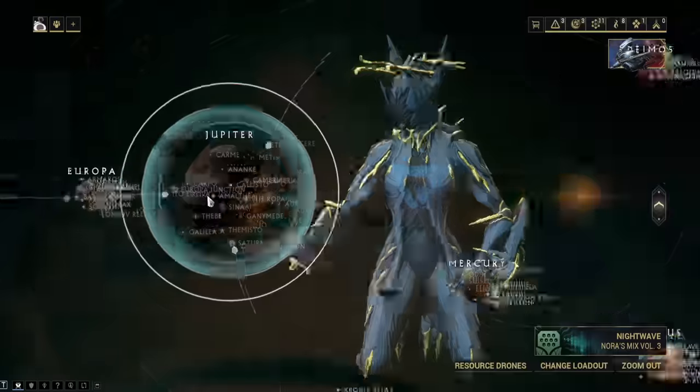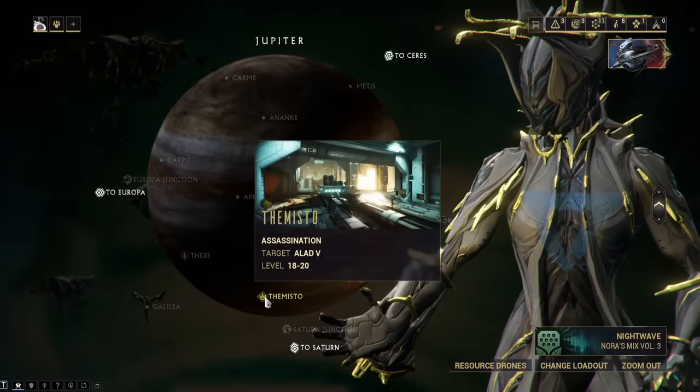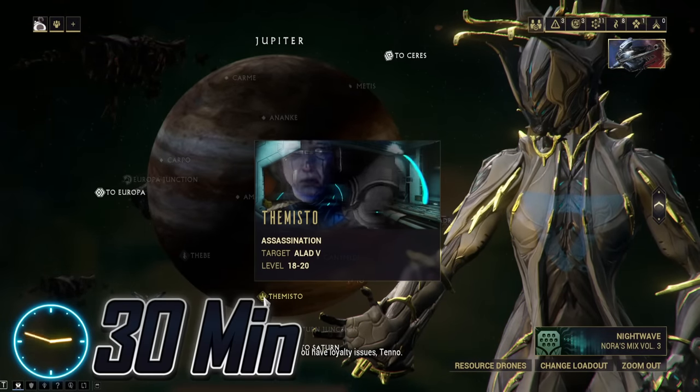Valkyr. Her parts are rewarded from the regular Alad V on Jupiter. This should take no longer than 30 minutes.